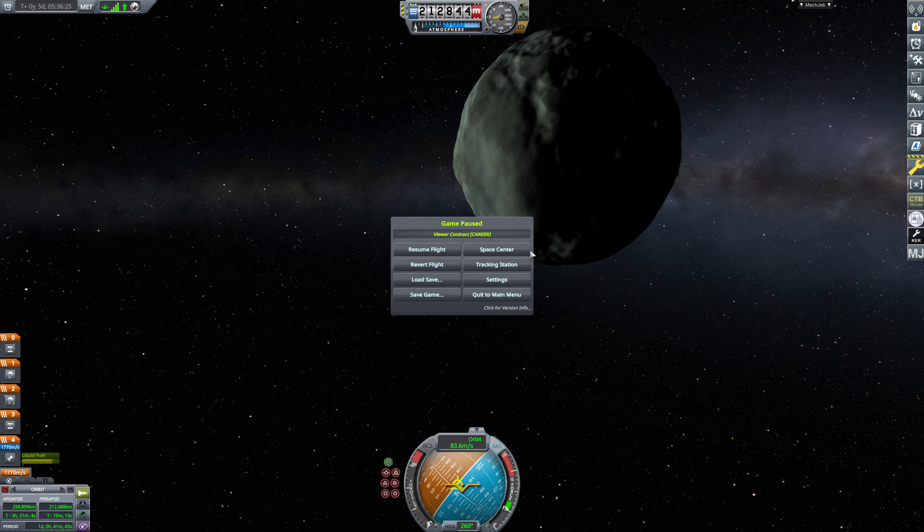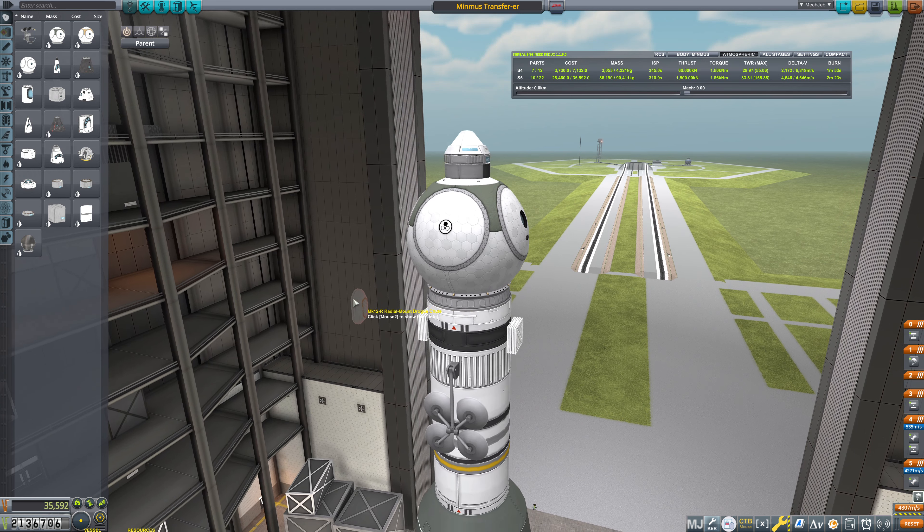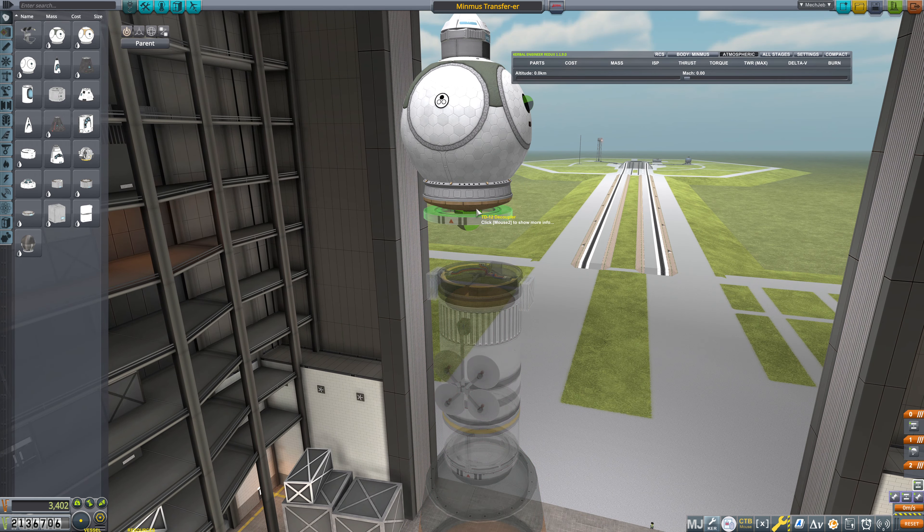Now we're going to head back to the space center and do the whole thing again, but this time we're not going to have our recovery bits on it. Actually, I think I'll keep the parachute on the nose cone just for the aerodynamics and in case we need to do an abort - which we probably won't. But the two drogue chutes are going to be gotten rid of, the decoupler is going to be gotten rid of, and the heat shield. Those are all unnecessary components here.